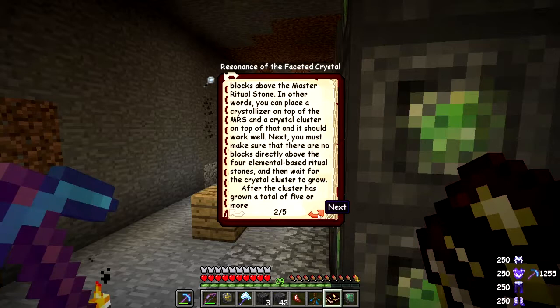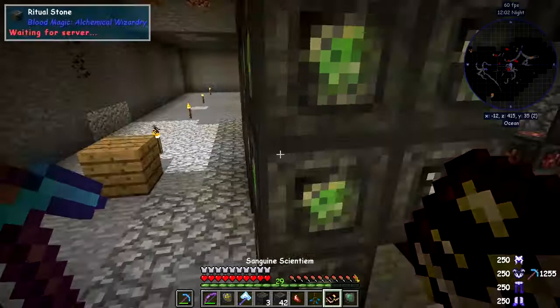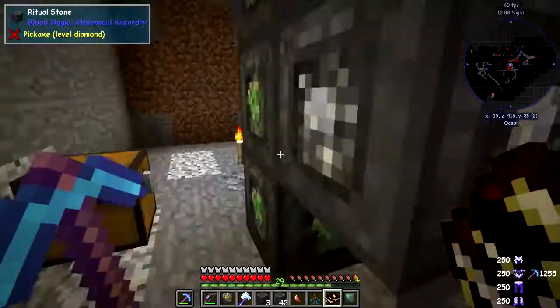You must make sure there are no blocks directly above the four elementary base ritual stones. Wait until the crystal growth grows — after the crystal has grown a total of five or more spires, the ritual splits off the different types. It's actually harder to read than it is to do.